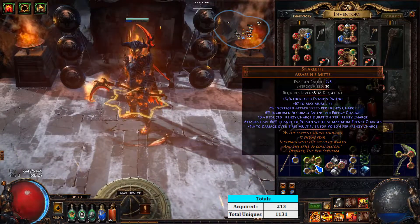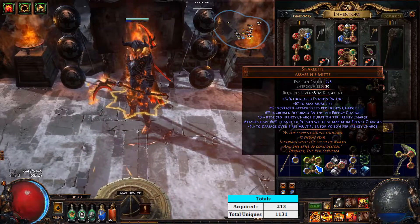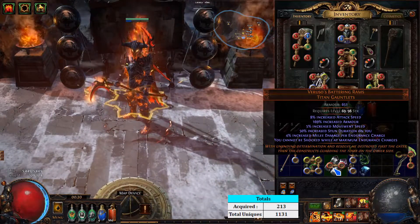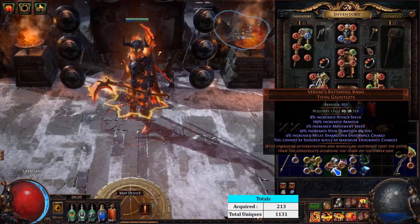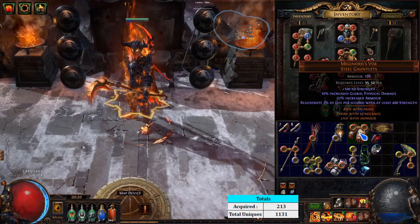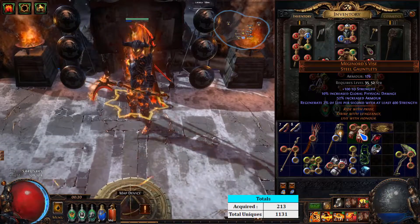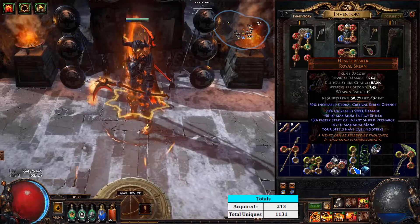Snakebite gloves have a lot of life, and want you to have frenzy charges — you get attack speed, accuracy, chance to poison, and damage over time multiplier per frenzy charge. As long as you're at max frenzy charges your attacks have 60% chance to poison. Veruso's Battering Rams is a high-level titan gauntlet with lots of attack speed, armor, and movement speed — you have more stun duration on you, so you want to make sure you cannot be stunned, and increased melee damage per endurance charge. Meganord's Vice — we now have both Meganord's items, the girdle and the vice. It gives a huge increase to strength and physical damage, and as long as you have at least 400 strength you regenerate 2% of your life per second.